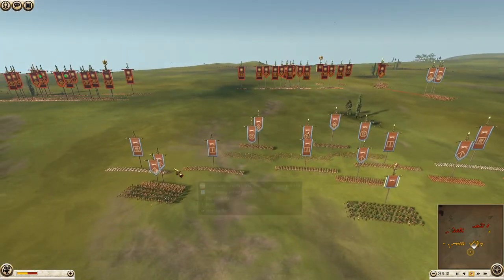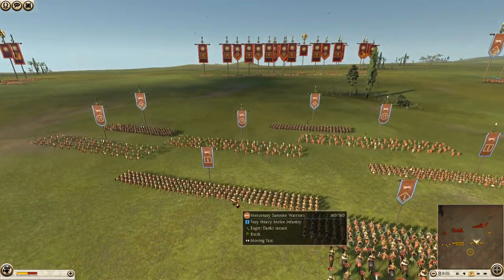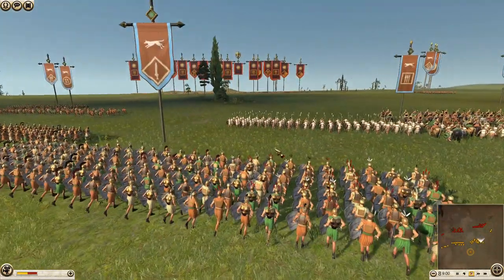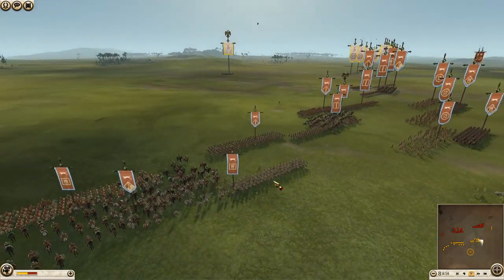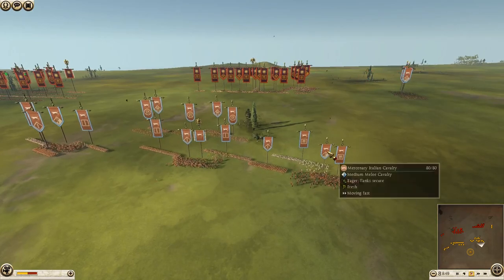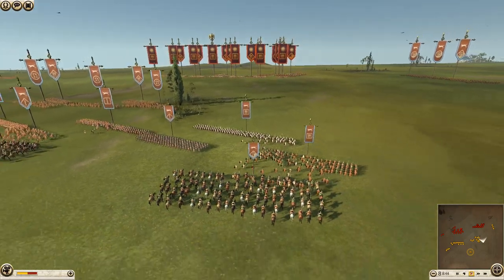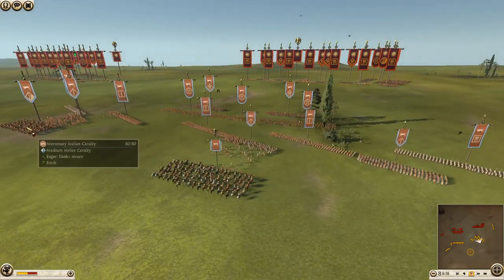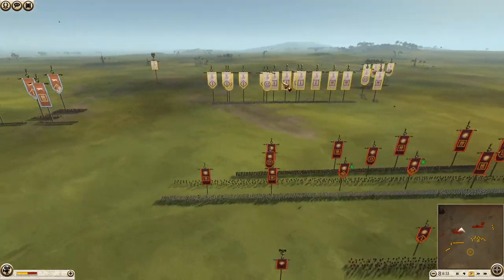Epirus has hoplites, mass mercenary Samnite warriors, and mercenary Italian swordsmen, like their Carthaginian allies — this is just a battle of mercenaries. More mercenary Italian swords, hoplites, and militia hoplites — interesting choice, not the greatest, maybe just for extra numbers. They also have mercenary Italian cavalry, Hellenic royal cavalry, and thureophoroi spears.